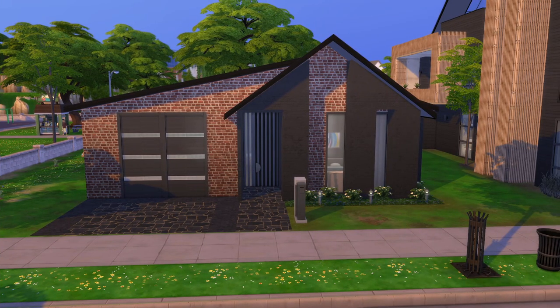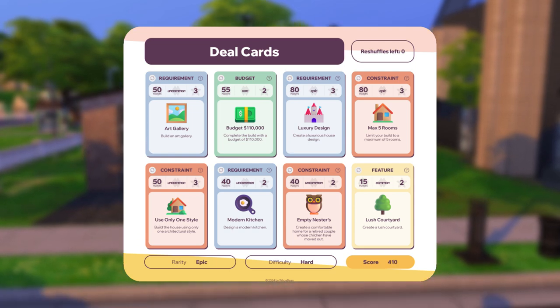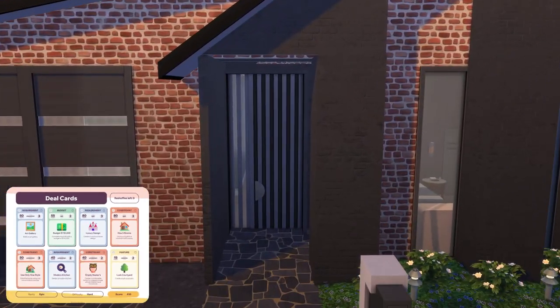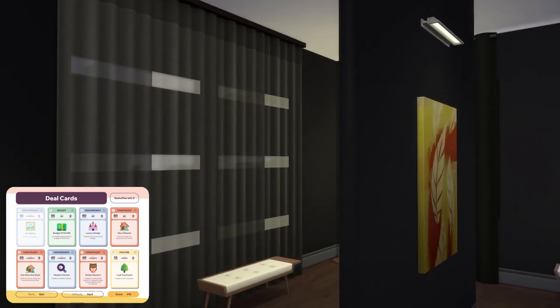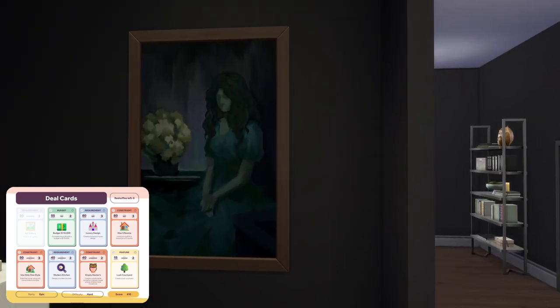Okay, here's our finished house. Let's go through and see if we've managed to complete all of the cards. As a reminder, these are the cards that we had. First card was art gallery — I think we got that one. It's definitely a small gallery, but it's an art gallery. Yeah, it definitely hits the vibes.